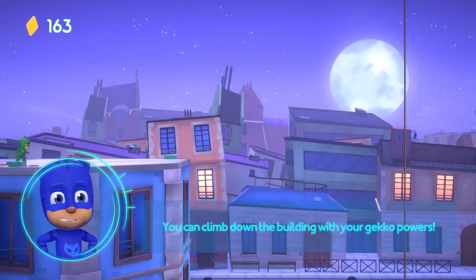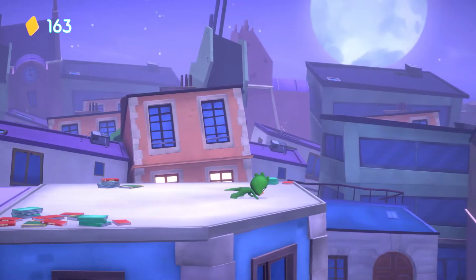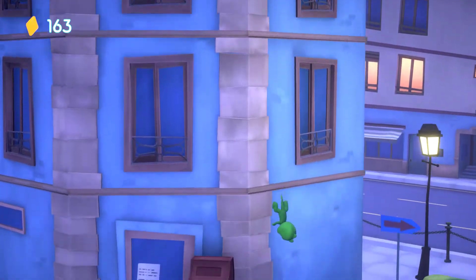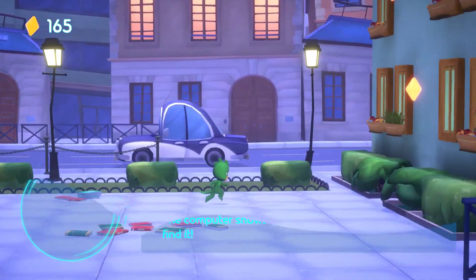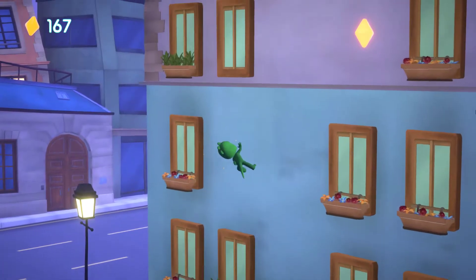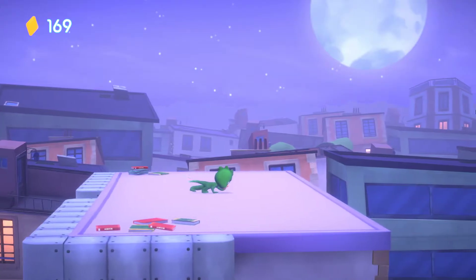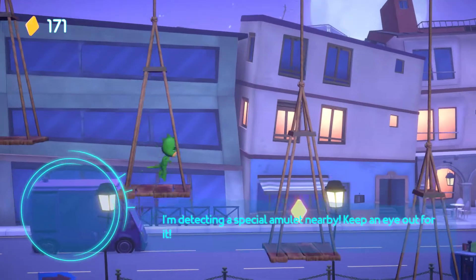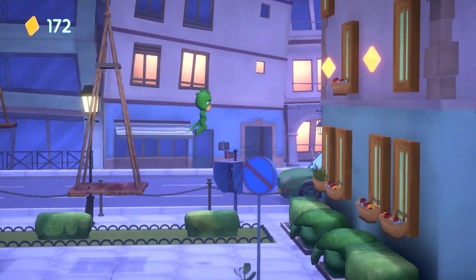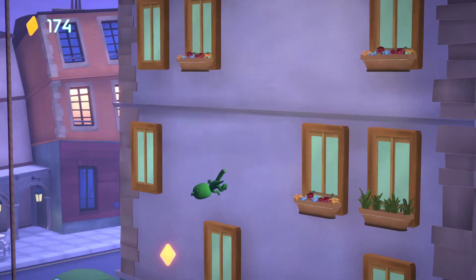Uh-oh! The path ends here! You can climb down the building with your Gekko powers! Just get close to the edge to stick to it, and start climbing! Your computer shows an amulet nearby! Make sure you find it! I'm detecting a special amulet nearby! Keep an eye out for it!